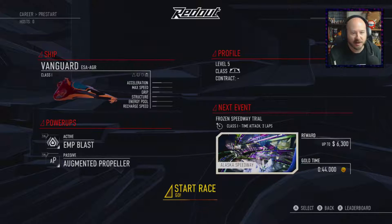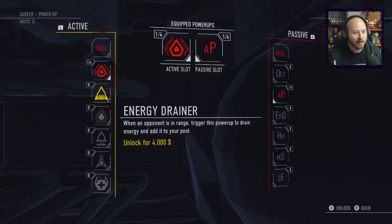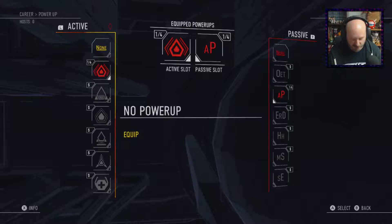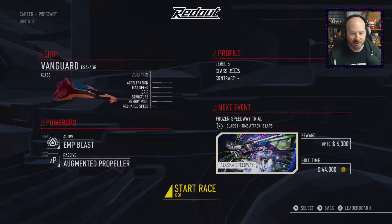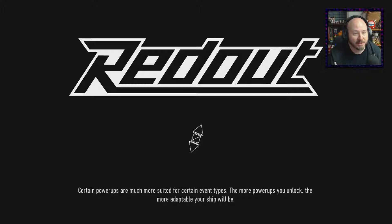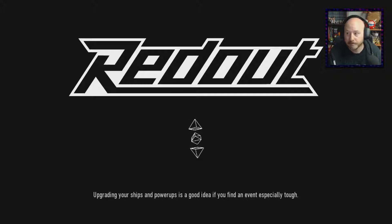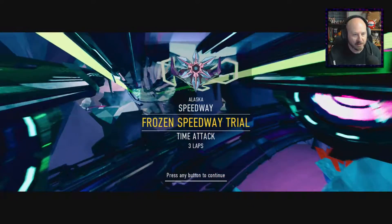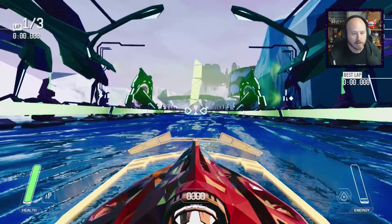We got a ton of money. I guess we should go look at the power-ups again. Energy drainer — when an opponent is in range, trigger this to drain their energy and add it to your pool. That's actually pretty cool. We haven't even used the EMP yet. We got the Alaska Speedway coming up — let's give this a shot.